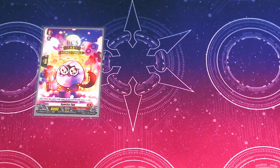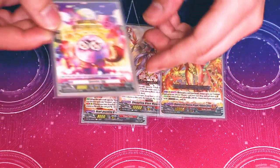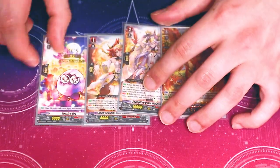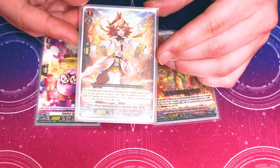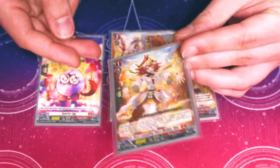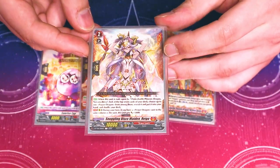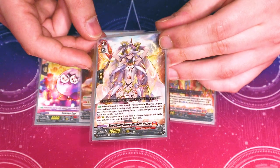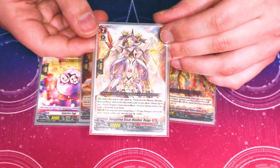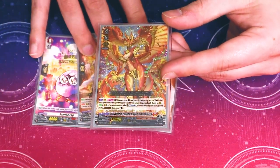Starting off with our ride deck, we got our usual ride line. I got my nice little world's hot-stamped Sunrise Egg because it's so darn cute, and then we got our Reno, which lets you search out a Trick Star if you ride Ryu on top of her, and then we got Ryu — if you ride Java on top of her you can look at the top seven, add a Prayer Dragon to your hand for some consistency — and then we got Nirvana Java, which is our main ride for the deck.